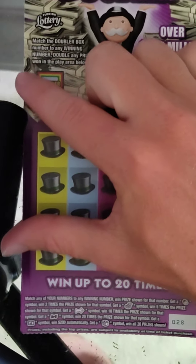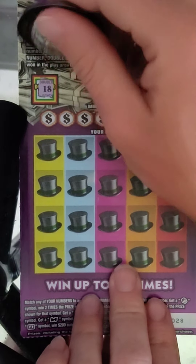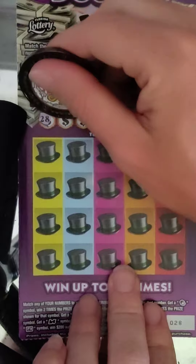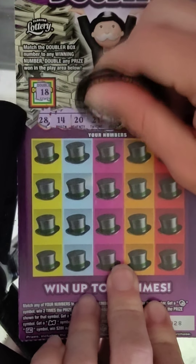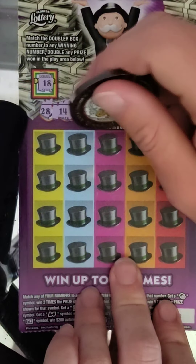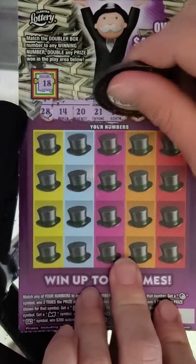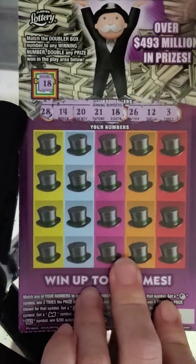This will be our last $20 ticket — ticket number 28. Doubler box is an 18. Winning numbers: 28, 14, 20, 21 — there's the 18, so we got the doubler! We're going to match something else with these winning numbers. Also 26, 12, and 3.